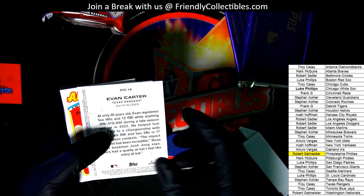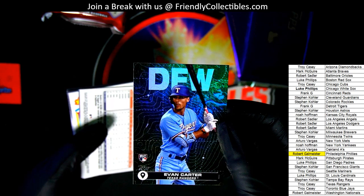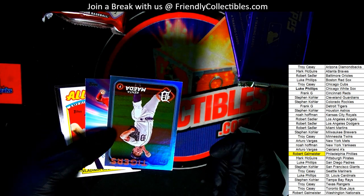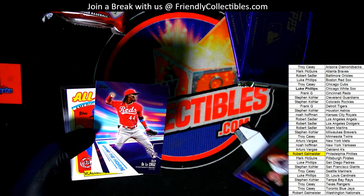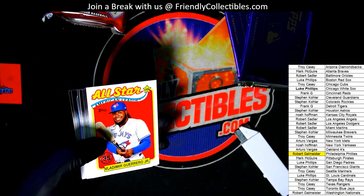Evan Carter here for the Rangers — City to City rookie. Nice. Way to go, Troy C. That's a great rookie card to have. There's a De La Cruz rookie around the horn insert, Reds.